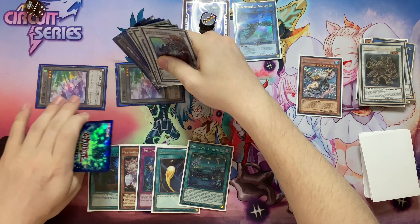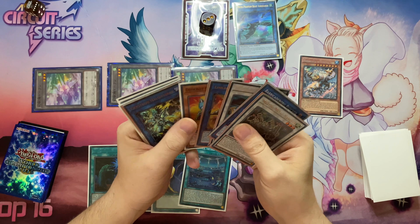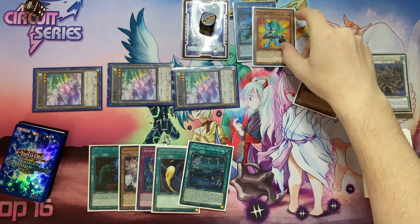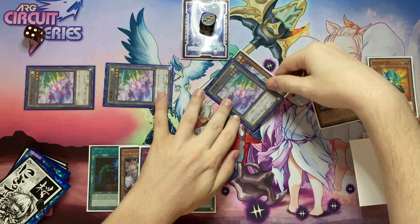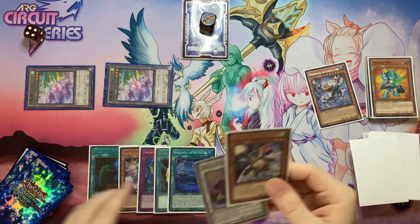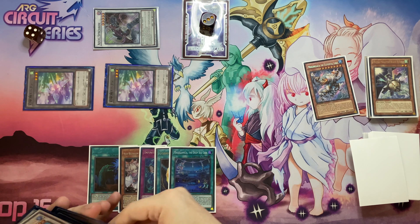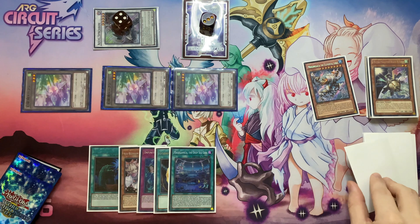Link into Barricade Borg and then link into Aurora using the effect. Get out one, two and three tokens. Then using the effect of Despot, it summons itself, then Auroridon. Treat the two, special O-Lion. So we're going to Synchro into Axel Synchron using the effect of O-Lion. Get a token back, and then we're going to reduce Axel by one, sending the Jet Synchron.